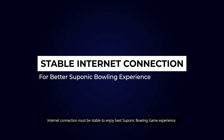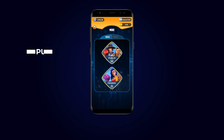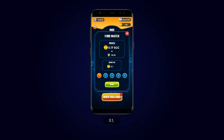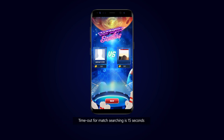Reminder: your internet connection must be stable to enjoy the best Suponic game experience. Next is Public Mode. Public Mode allows you to match with any Suponions online and has five different default entry fees: 0.1, 0.5, 1, 2, and 10 SGC. When you tap Play, you will be directed to the match-searching screen.